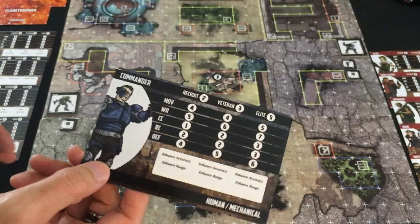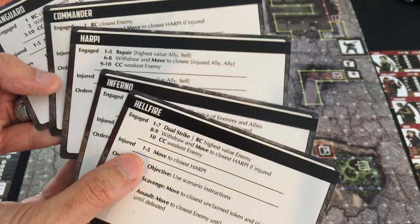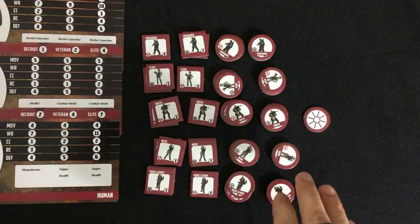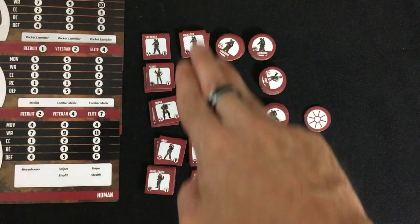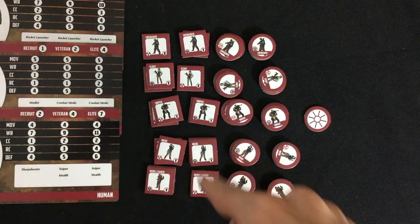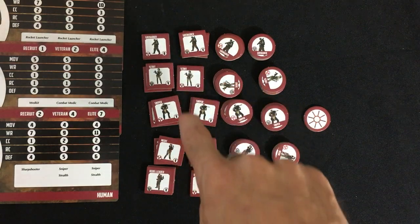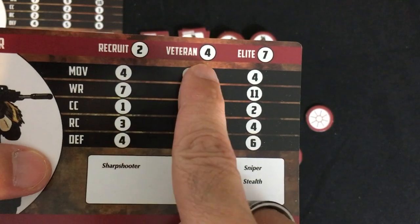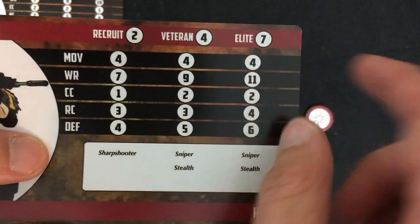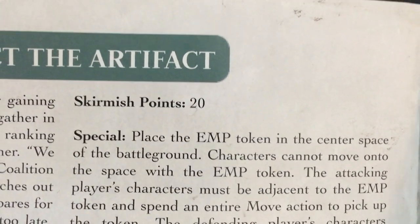I lay out all their stat sheets — the AI's on the left and mine on the right — and I'll need the little AI activation cards. A big part of setup is choosing your own force. In the campaign, you slowly level up your characters. Here's my full roster: two of each of my five unit types. Some of them are veterans: one of my grenadiers, one of my scouts, both my snipers, both my medics, and one of my leaders. That corresponds to the cost I need to include them in my force for this scenario.